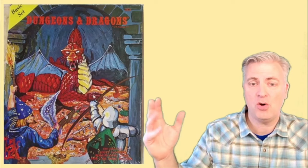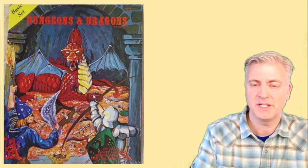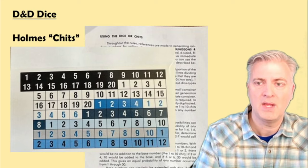This is the Holmes box set. Holmes is the name of the gentleman who did the editing of the rule book. Gary Gygax wanted to take all the different supplement booklets and create a basic game that was easier and more coherent for young or new gamers. If you got that box, you'd get this set of Holmes dice in a sealed plastic bag, and they came pre-inked — the numbers already colored in.